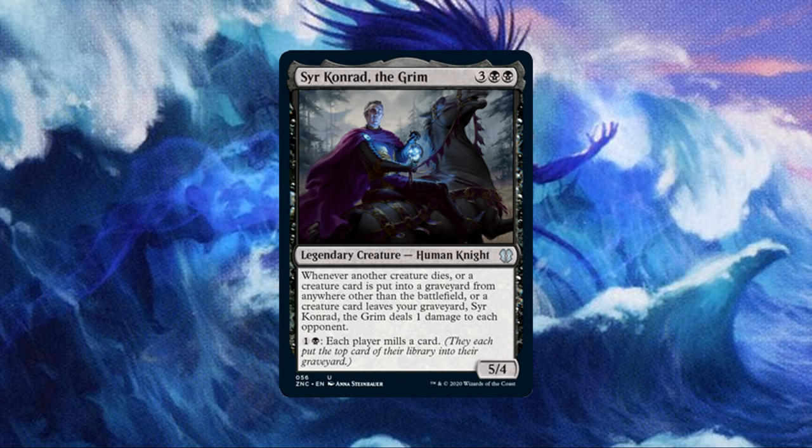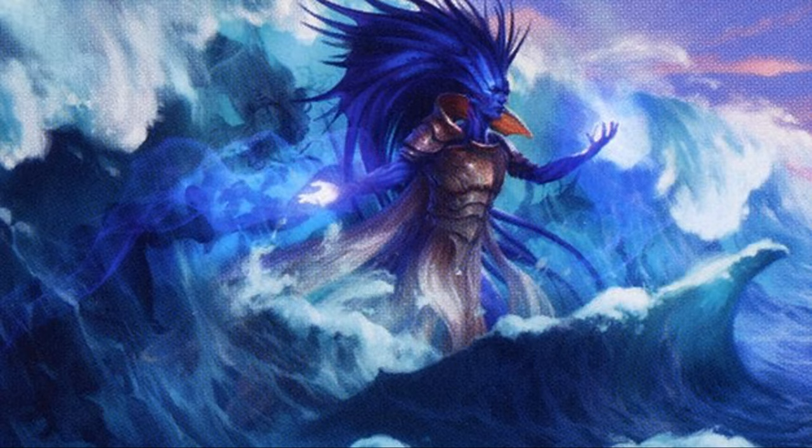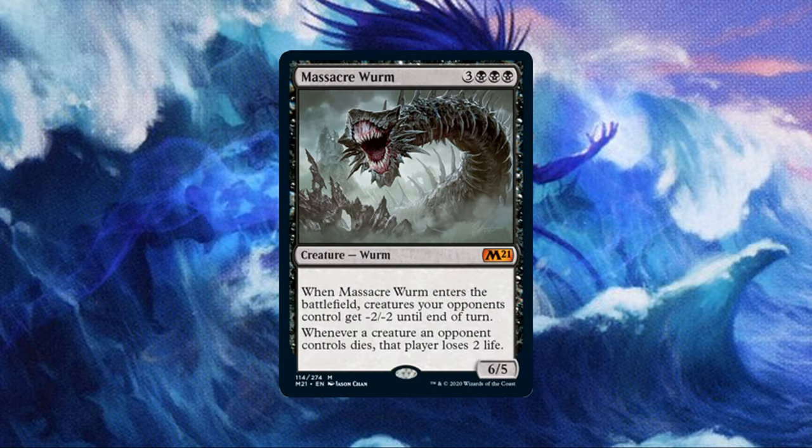The best way to Encore twice is through Illusionist's Bracers, an equipment that costs 2 and has equip 3, and whenever an activated ability of the equipped creature is activated, if it isn't a mana ability, copy that ability and you may choose new targets for the copy. This allows us to get twice the Encore targets with just a single activation. Another big bomb in this deck is Massacre Worm — for 3 black black black, not only does this give all of our opponents' creatures -2/-2 until end of turn, but it also causes all of our opponents to lose 2 life for each creature they control when it dies. On an Encore, that's -6/-6 to our opponents' fields, and 6 life lost for each creature that dies.